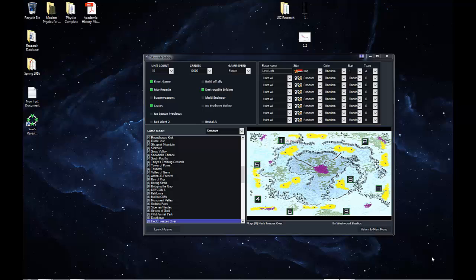Hey guys, welcome back. Today we'll be taking on seven brutal enemies on the map Heck Freezes Over on Yuri's Revenge. Previously I've done these settings with the Allies, and the Allies are much easier as they have the Prism tanks, which takes out the computer rather easily from long range. The Soviets don't have that unit, and thus it is much more difficult to kill the enemy in this game, so we will see what I can do here.